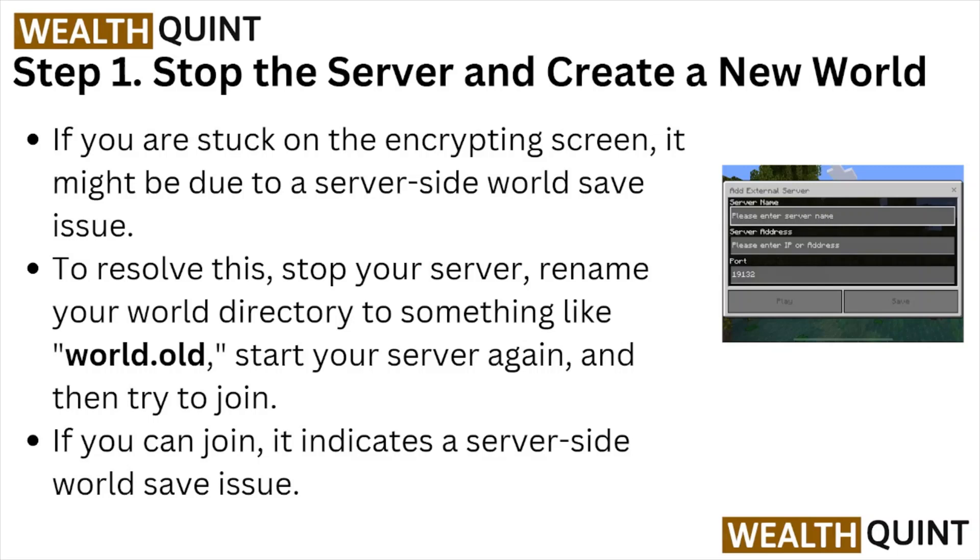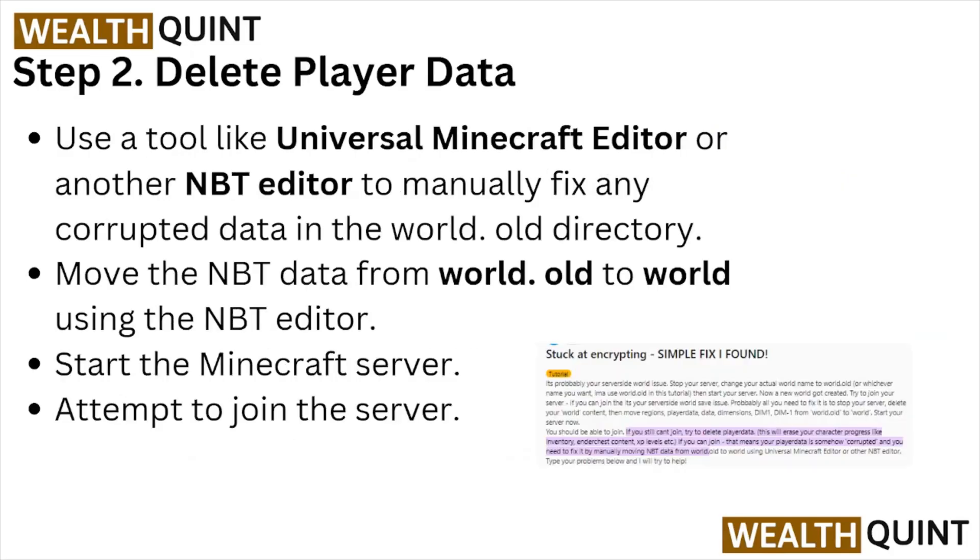Step number one: stop the server and create a new world. If you are stuck on the encrypting screen, it might be due to a server-side world save issue. To fix this, stop your server, rename your world directory to something like 'world.old', start your server again, and try to join. If you can join, it indicates a server-side world save issue.